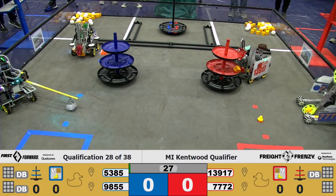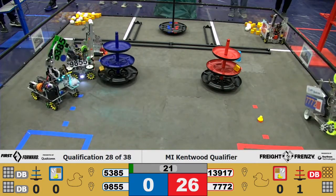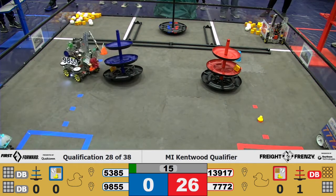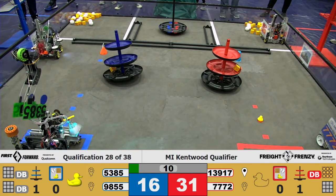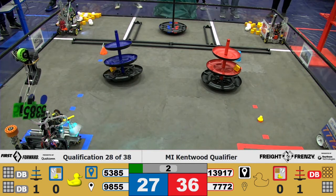Using their tape measure, we have 5385 picking up their shipping element, and they also have their cargo. Both Blue Alliance teams dropping it off on their shipping hub, moving it a little bit. 7772 at the carousel, and 13917 fully in the warehouse. Team 5385 fully parked in the storage unit, and 9855 in the warehouse.